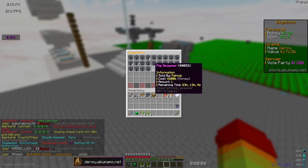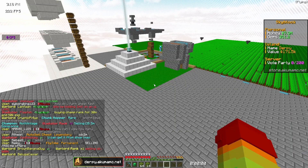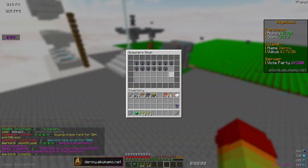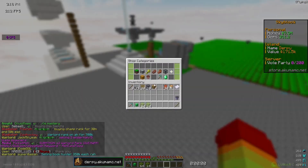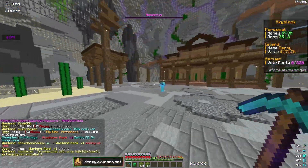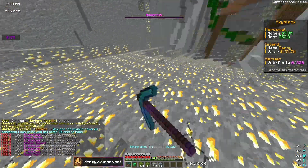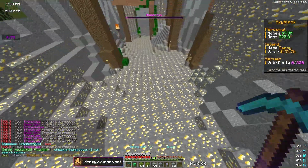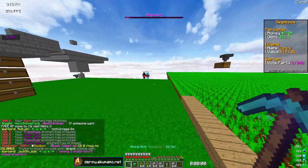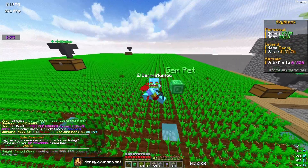There are no iron golems on the auction house right now. The only way I can get them is through crates or slash shop, but they're pretty expensive at 1.75 million each. I'm just going to have to mine for quite a bit to get some iron golem spawners, but I want to get the farm started so I can make a little money while AFK. I'm going to look at someone else's iron golem farm and try to replicate it.